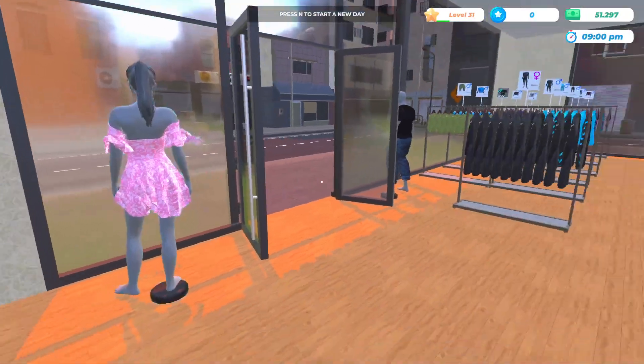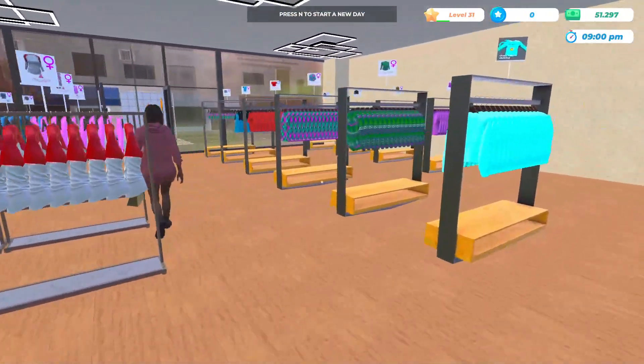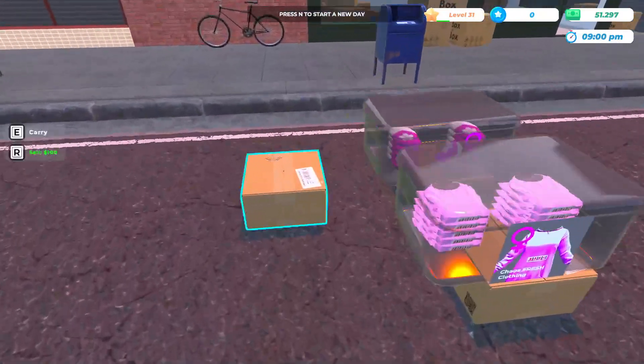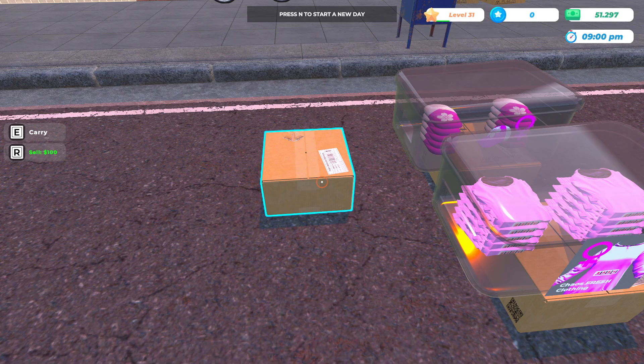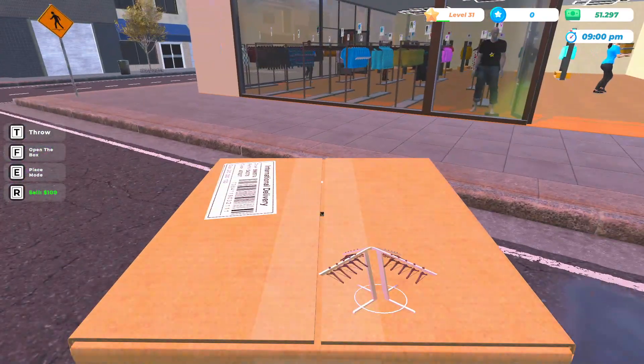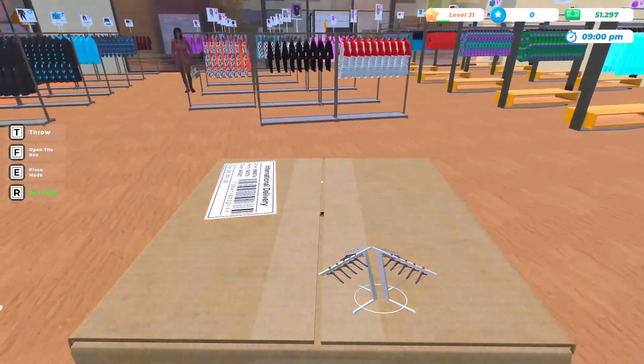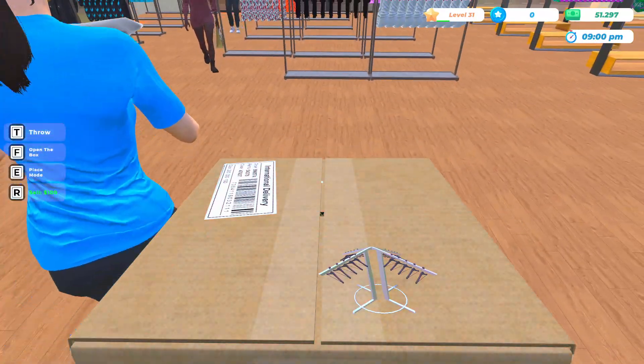Our super popular dress — we're going to change that out for now. This is the shelf we want; we'll place it right here in the center.